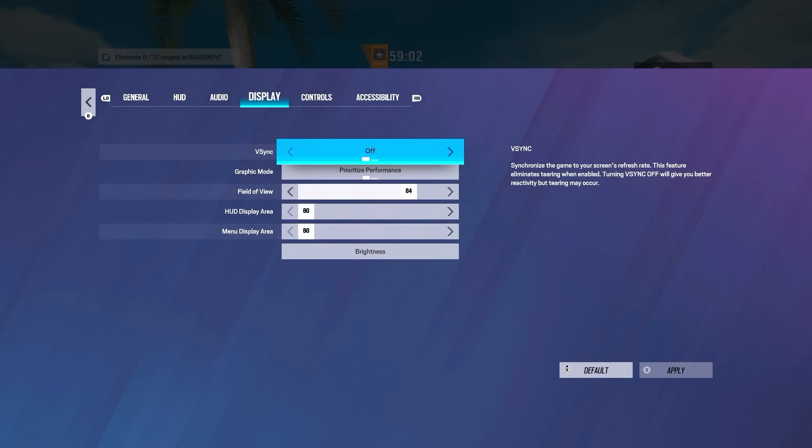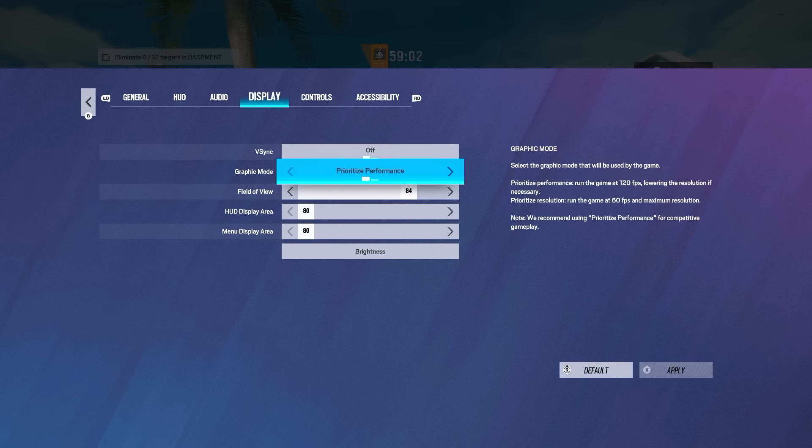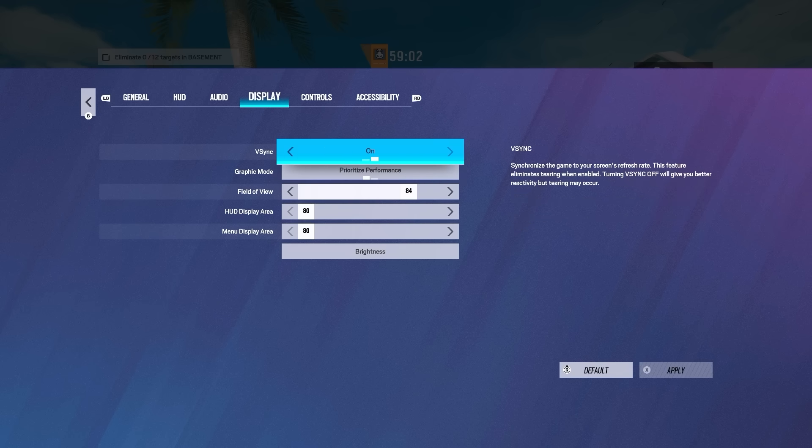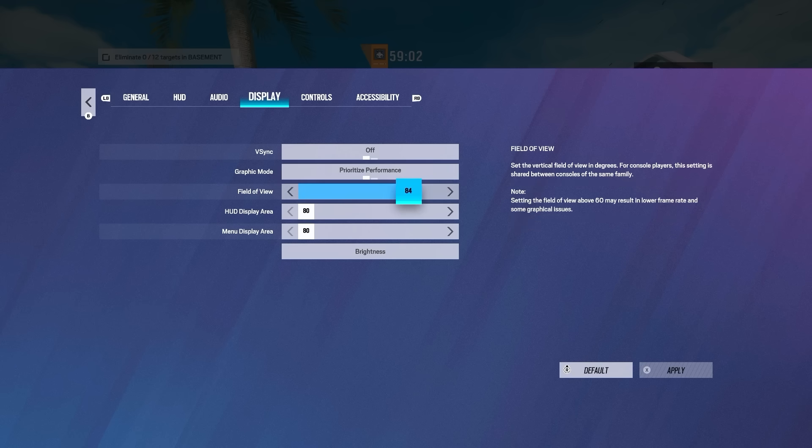On to display — VSync you want to have off. Somebody told me having it on if you're on next-gen with a good monitor adds input delay, so I just want to have that off. Because if I don't notice a difference, I might as well turn it off if there is indeed an input delay. Graphic mode you want on performance for the frames — if you have it on resolution you only get 60. By the way, I am using a 165Hz monitor by Viewsonic. FOV I use 84.